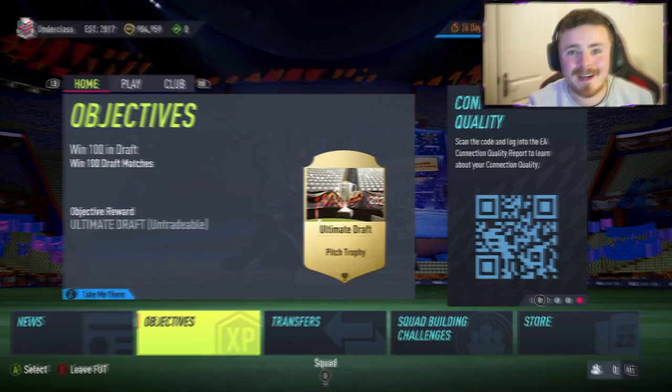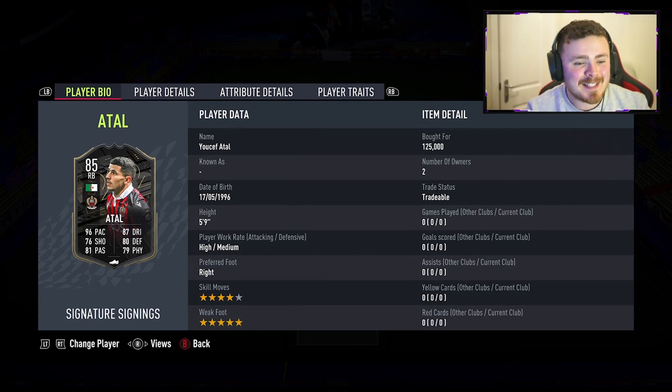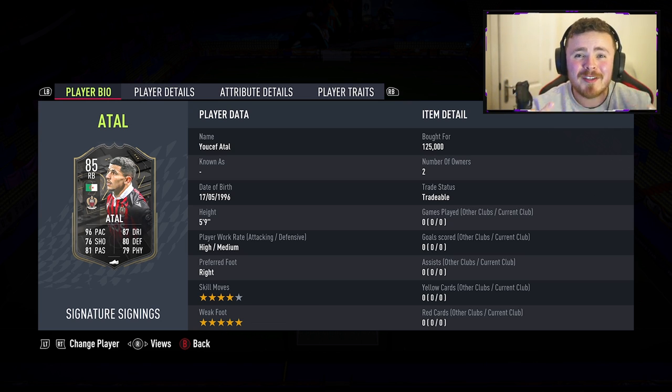In today's video, we're checking out a bit of a cult legend in the FIFA scene. This man gets a crazy special card every single year and this is where it kicks off this time around. Youssef Atal, 85 overall Signature Signing right back card. A lot of people wanted him at right wing, potentially to use as a striker, because as a right back, his 4-star skills and 5-star weak foot don't get fully utilised.